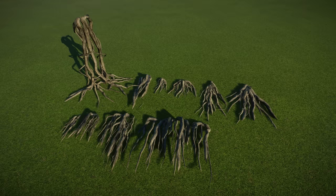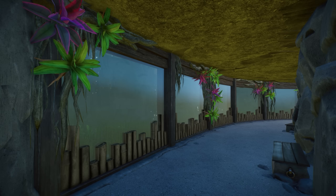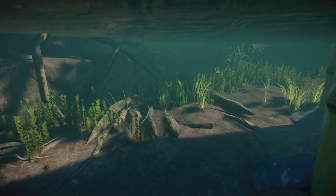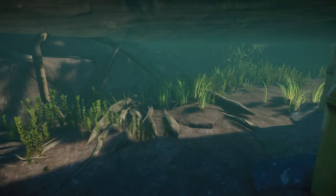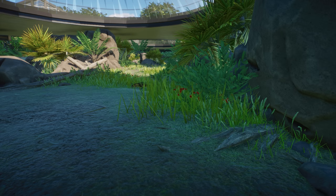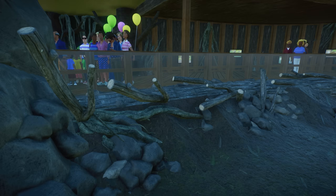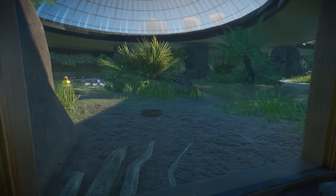At number eight are these roots from the base game. They're one of those pieces I sometimes completely forget about when building habitats, but they can give such a natural look to your walls, temple walls, and even underwater viewing galleries. Do be careful though — these roots can reduce the traversable area of certain animals if they're not sunken low enough into the ground, so that's definitely something to keep in mind.